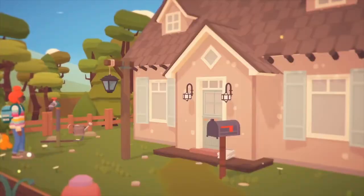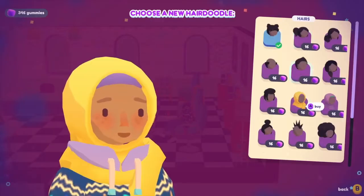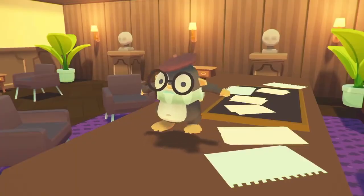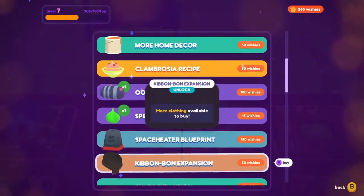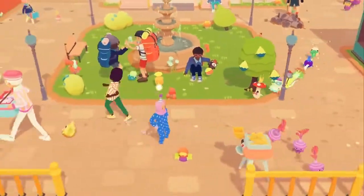There's so much to customize in Ooblets, from the clothes you can wear, to your hairstyle, how you decorate your house, and what accessories your ooblets have. Purchase upgrades and unlocks in the wishywell for things like faster running speed, new clothes, and new recipes.